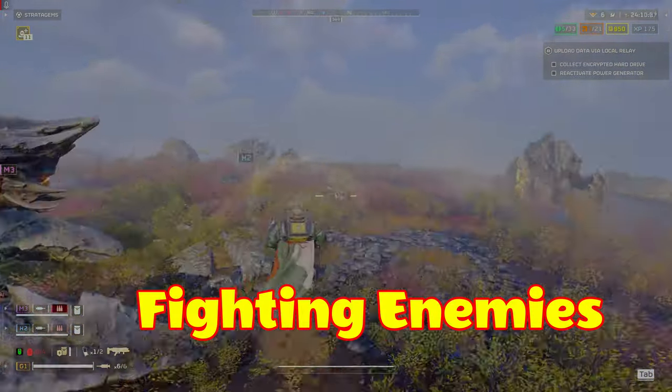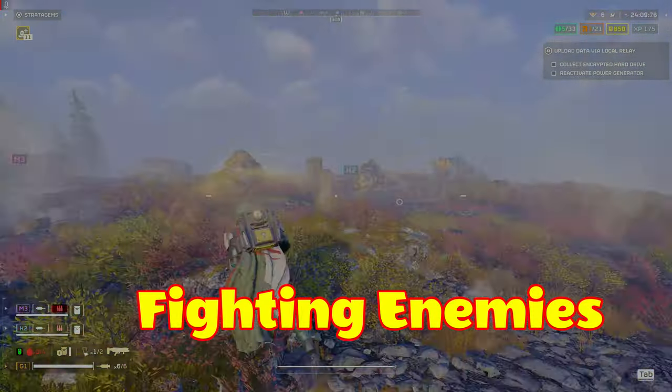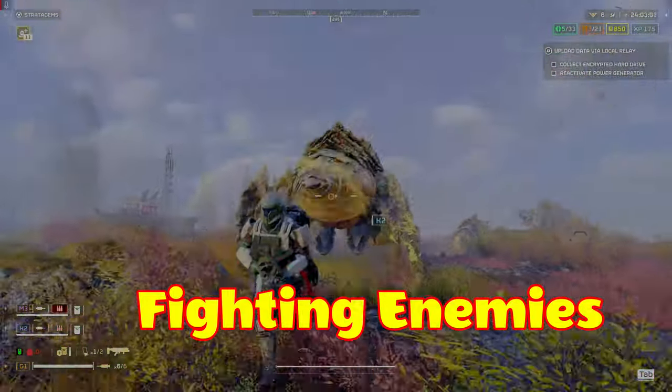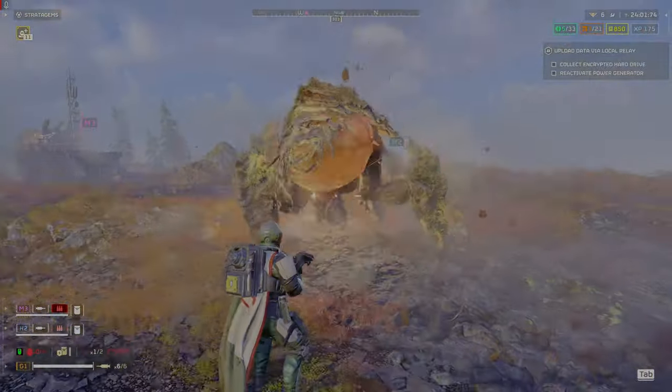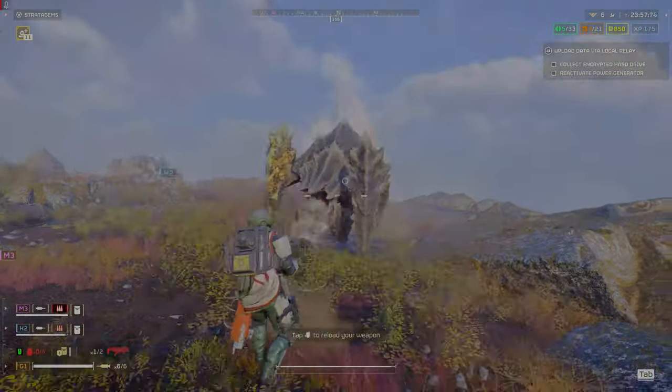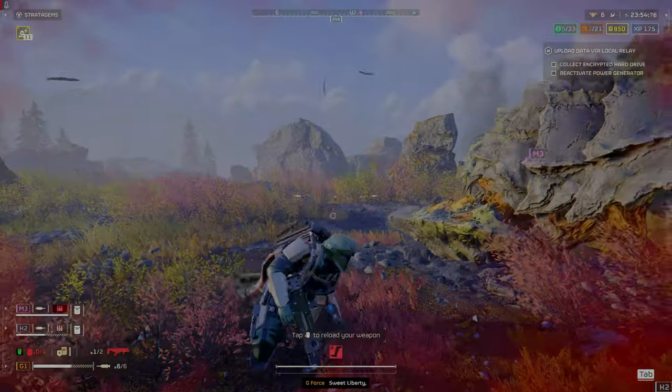For Terminids, you will want distance between you and them, maneuvering to maintain that distance and changing directions quickly before the charger runs over you. Also, if you get a large rock between you and the charger, it will hit that rock and be stunned, allowing you to break away or your teammates to kill it from the rear.